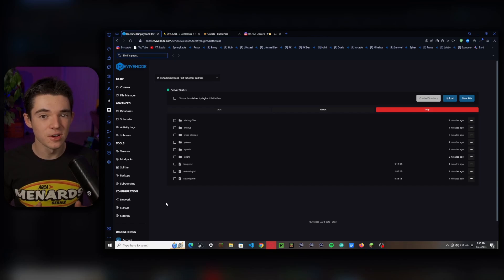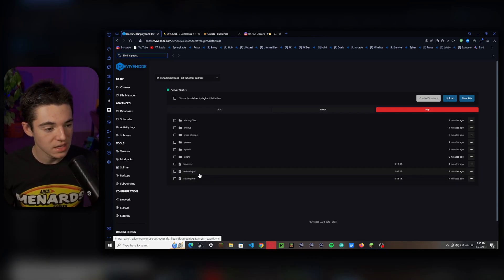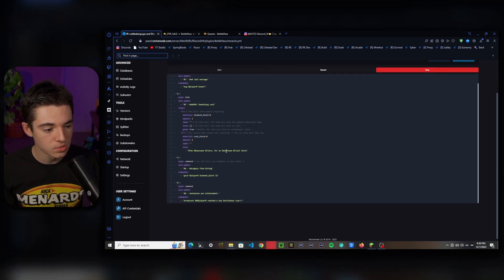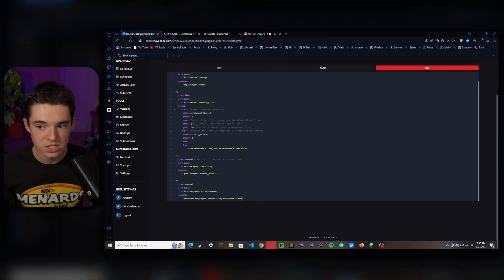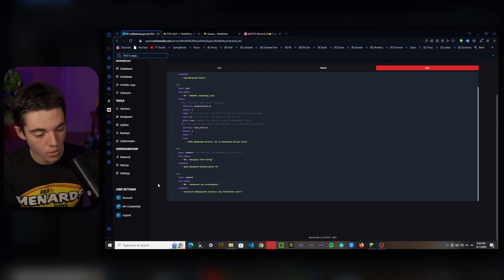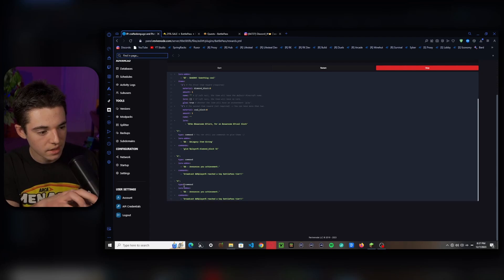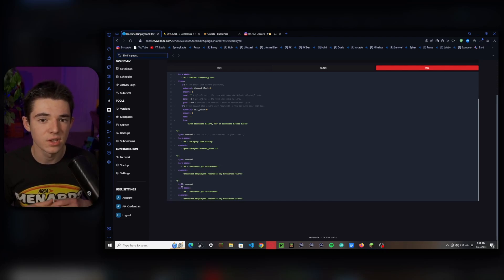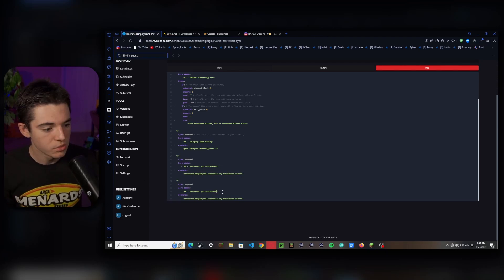Now it's time to start configuring this plugin because the default configuration is pretty trash. We want to go to rewards.yml — this is in the Battle Pass folder that will automatically generate when you first install the plugin. There are multiple different rewards, so we can copy one of them. We want to add it at the end of the file, making sure there is no extra space, because even just one space in there can break the whole file and possibly the plugin too. We set the number to the next one — so if the last is four, the next is five.